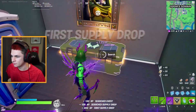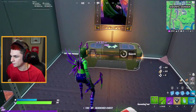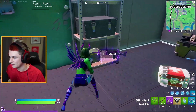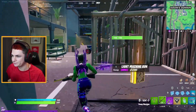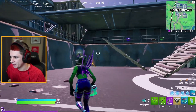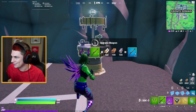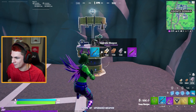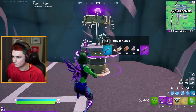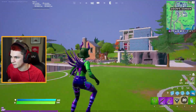Let's get all this loot. Holy moly dude. Let's take the scar. I think what I'm going to do is drop the chug splashes and take the broomstick, just so we can rotate a little bit easier. Look at all these mats we have — I can literally get a spaz. We're chilling right now. This is perfect. I don't think there's anyone else in Doom's domain either, other than the henchmen.